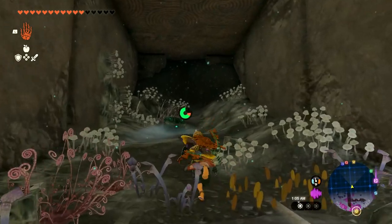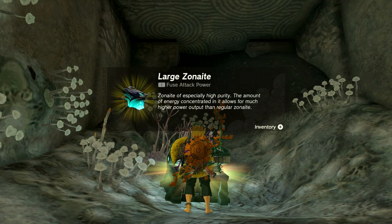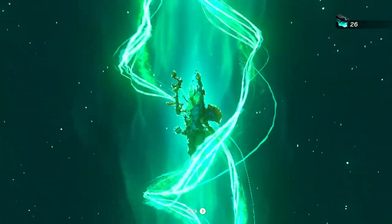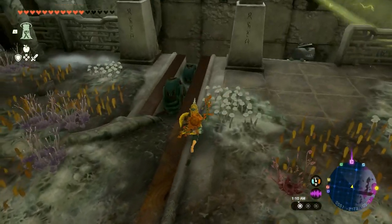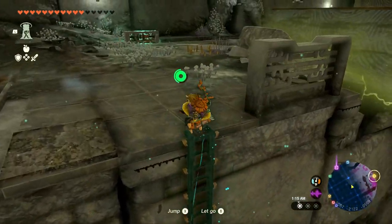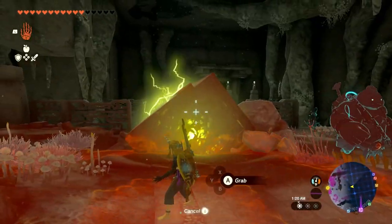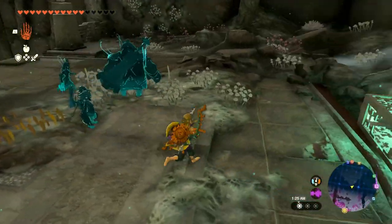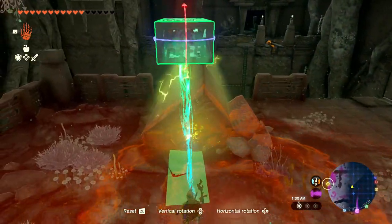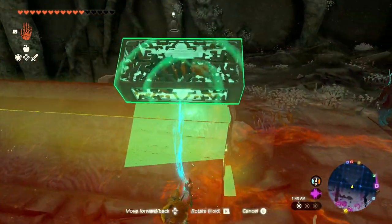Maybe a chest — there is a chest. I'll go ahead and grab this and get more Large Zonaite. Nothing too crazy but alright. That block should have been brought right up here — what's the deal with this? A very electrified block. It looks like I need to — I don't know if I'm right about this but nope, not that. The angling would be difficult.